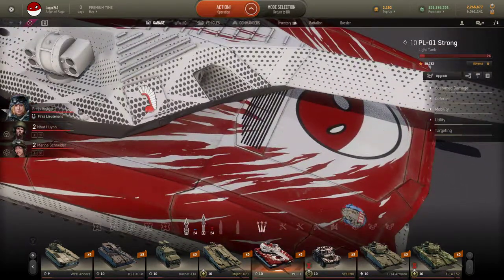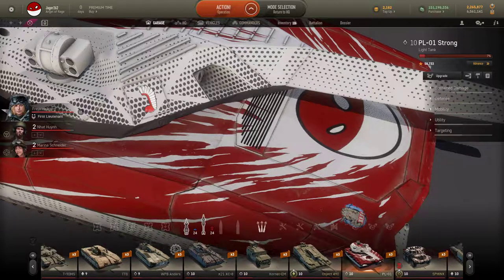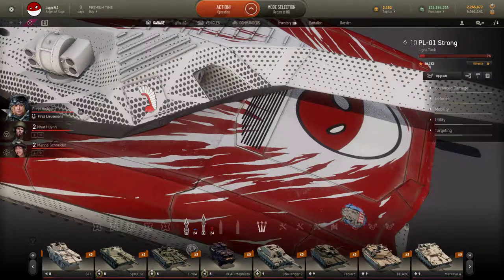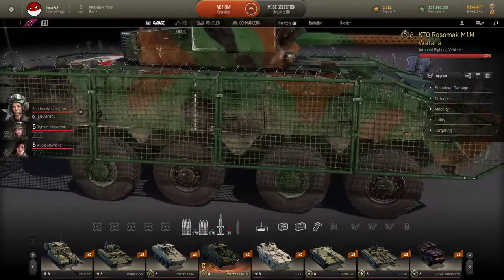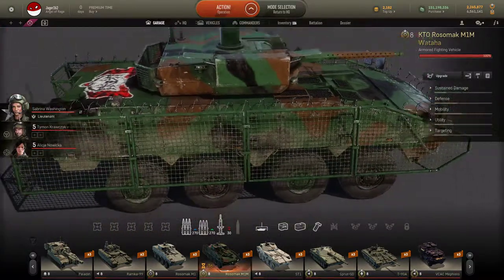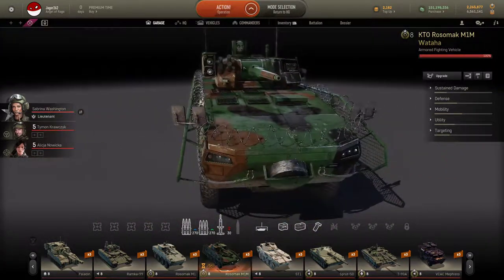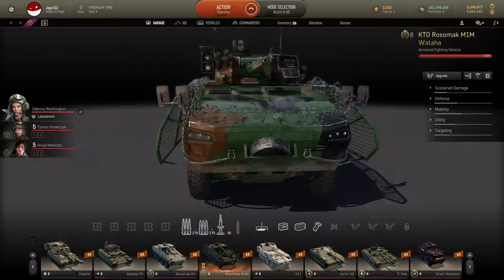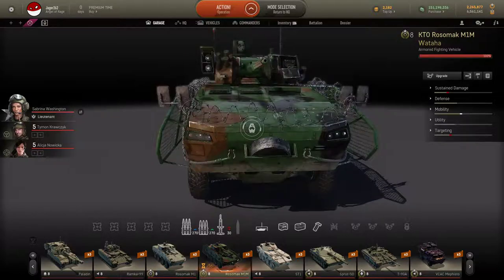You're also going to be able to get a Winged Hussar decal, a Poland Ball avatar, and a Platinum Supply Crate, along with rentals for the Rosemak Mark I with this skin — the Wadaha skin, which is inspired by actual Polish camouflage — and then of course some barbed wire motifs to make it just a little bit more interesting. This is exactly the same thing as the KTO Rosemak Mark I, just an interesting skin.